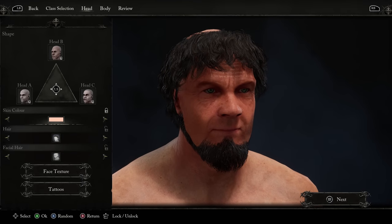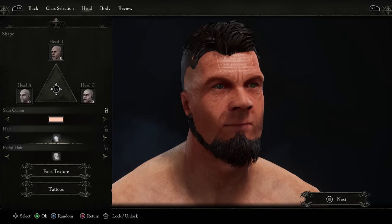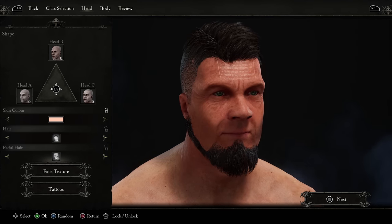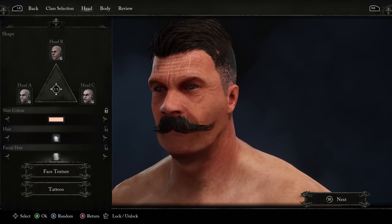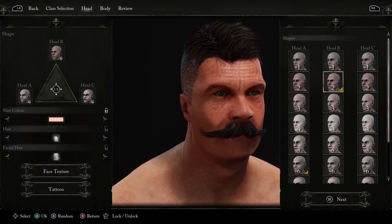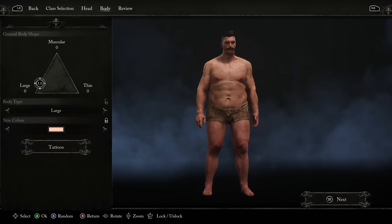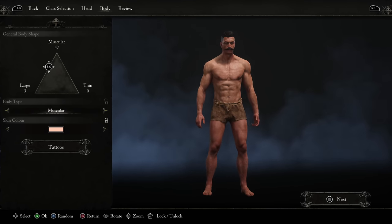Let's change up this dude's hair — we've got to do something with it. Looks like an old preacher dude. We're going to give him the stash. Let's change up his face as well. That looks good. That's a good stash. This guy looks like he means business.